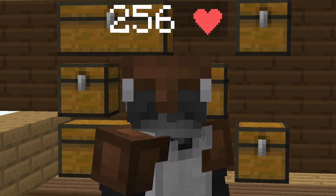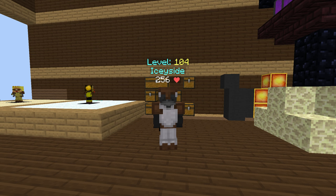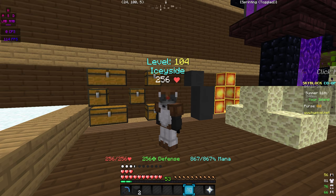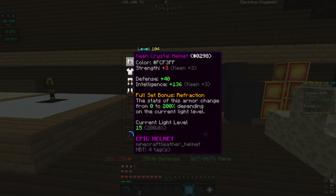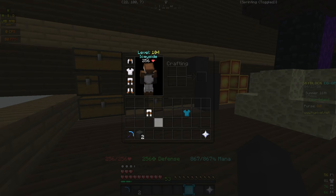This method is actually not patched yet to dye your armor in Hypixel SkyBlock. I've done the fairy armor method and that is now patched, it does no longer work. What you're going to need for this is a full crystal set, as you can see I have on right now. You're also going to need the armor you want to dye — today I'm going to be dyeing this black and this white.